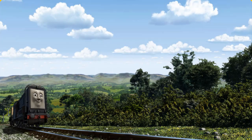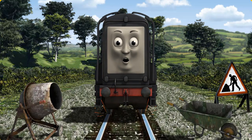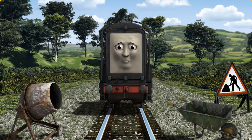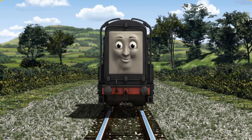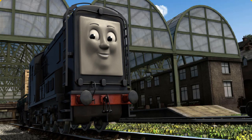Diesel went through the countryside. Suddenly, Diesel had to stop. Because of track repairs, he needed to go a different way. Show Diesel the track that goes under the shortest bridge. Let's go! Diesel arrived proudly at Knapford Station. With your help, he was right on time.